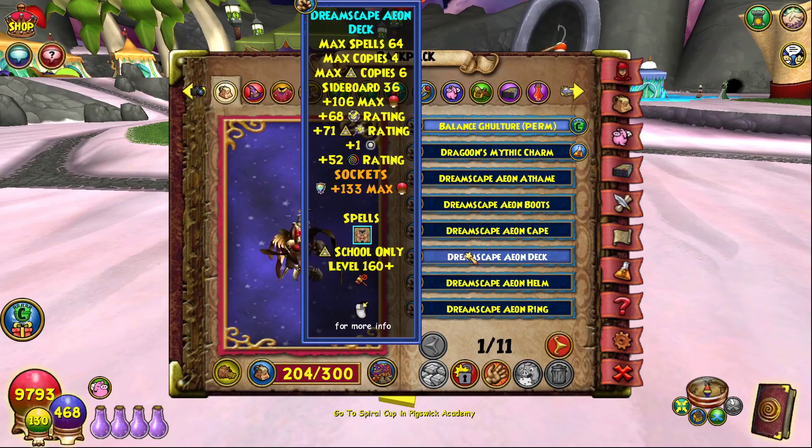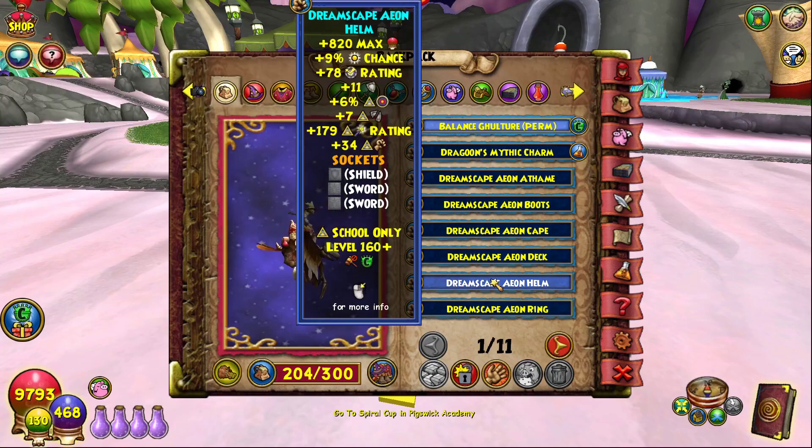For the deck we're using the Aeon deck — we could swap to other decks to get different spells, but for now I have the Aeon deck; that's where we get extra arc mastery rating, more health, and crit. For the hat, we're using the Aeon helm: 11 resistance, 6 accuracy, 7 pierce, 179 crit, and 34 more damage.